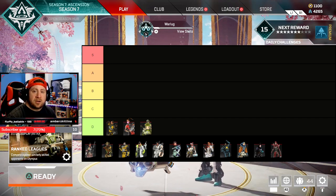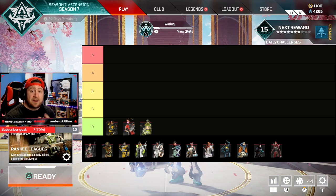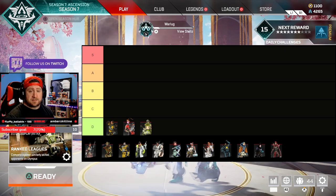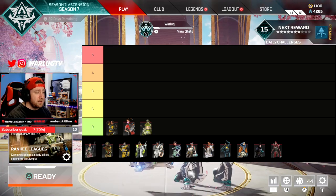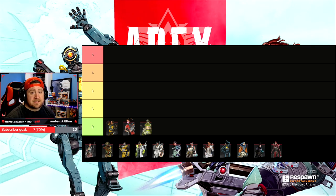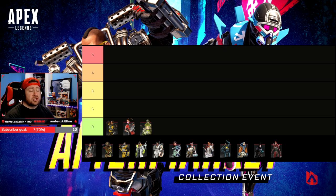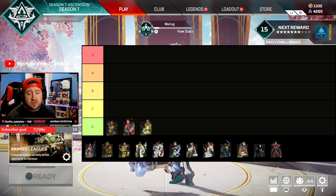Octane's jump pad is very good, but compared to Horizon, her gravity lift is just much better for air control and getting to high ground easier and faster. The jump pad can help in public games to get to higher ground, and the double jump is great for getting teammates out of knockdowns. But the air control is really bad — it's easy to track players on a jump pad. Horizon's gravity lift shoots you up very fast and you can get away quickly. Octane would have been C-Tier, but Horizon just trumps him in every way.